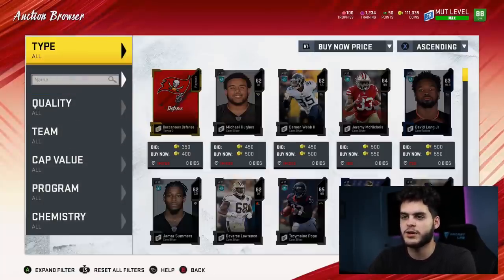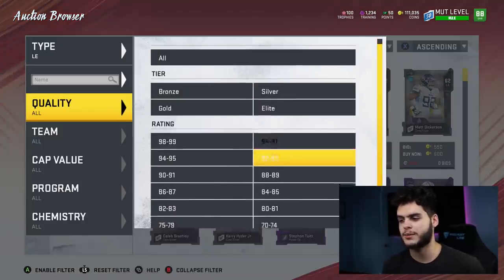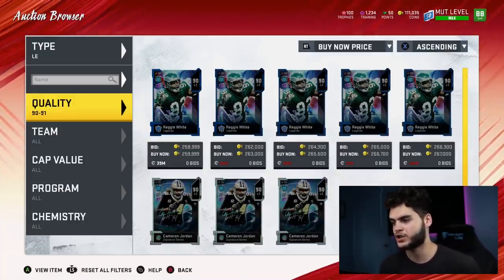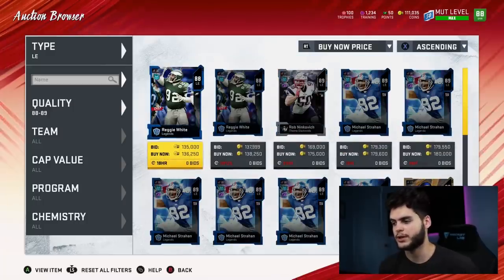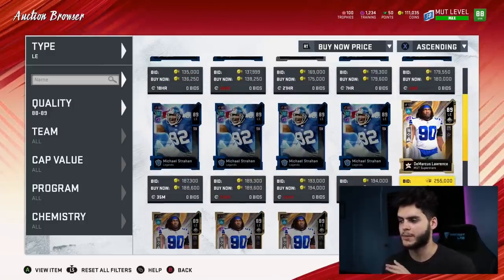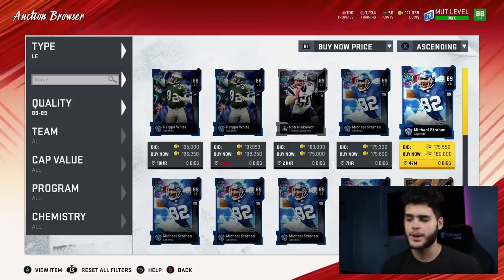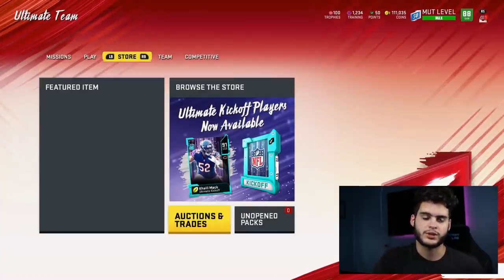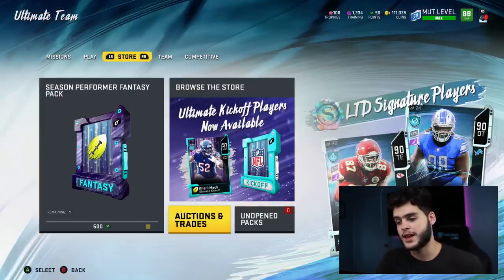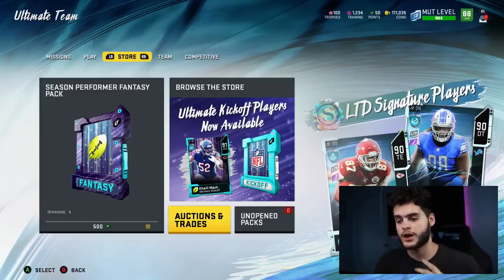Let's see what left ends are looking like right now. It shouldn't be down too much just yet because he hasn't actually dropped in the game yet, but you never know with news like this. I imagine when he does drop officially, Reggie White and other cards like D-Law will start coming down pretty rapidly — Michael Strahan is at 179K, D-Law's at 256K. So if you guys need a left end, today would be the day, before the price goes down.